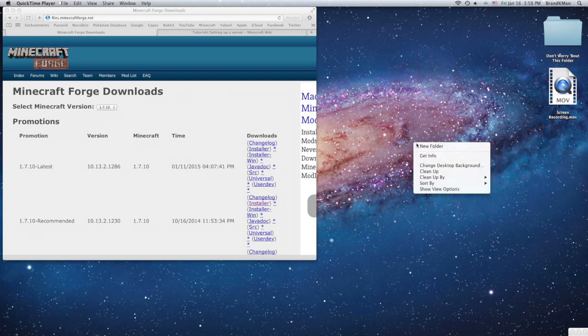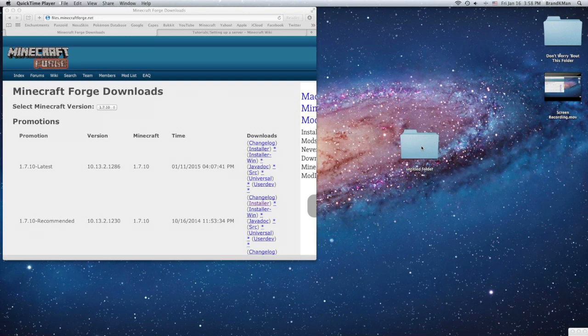Now the first thing you're going to want to do — the same thing as last time in my first video on how to make a server — is to make your server folder. So I'm just going to call it 'forge server 1.7.10'.